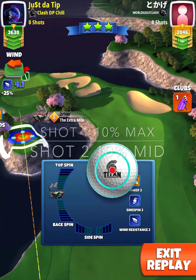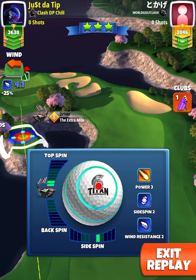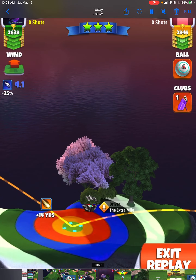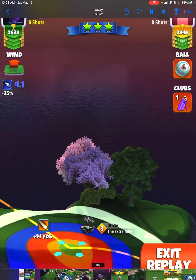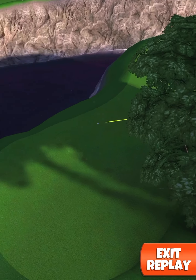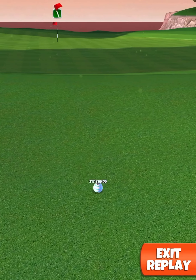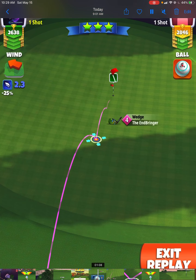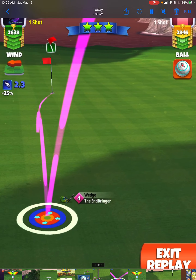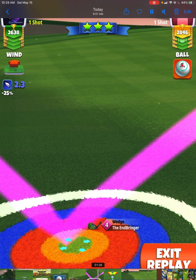A tad more top spin and maybe we put that one in for a hole in one, but you've got to get lucky on a par four. Now if you don't have that ball or you're not in contention and don't want to waste a P5 ball, you can easily play this hole with a Titan like we've been playing most of the tournament. A couple bars of top spin combined with one bar of side spin to the right, shot played at 10 at max. We make our ring pull, clip the rough, and roll out towards the fairway.